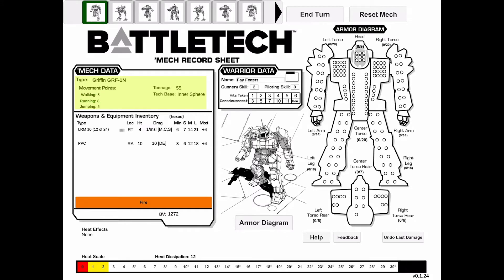Now looking at the mech data on the left side, we can choose whether or not our mech is walking, running, or jumping. You'll notice that a yellow box appears on the heat scale at the bottom of the screen, telling you how much heat you'll need to apply at the end of your turn. You can adjust your heat scale by clicking a number or by sliding your finger across the scale.